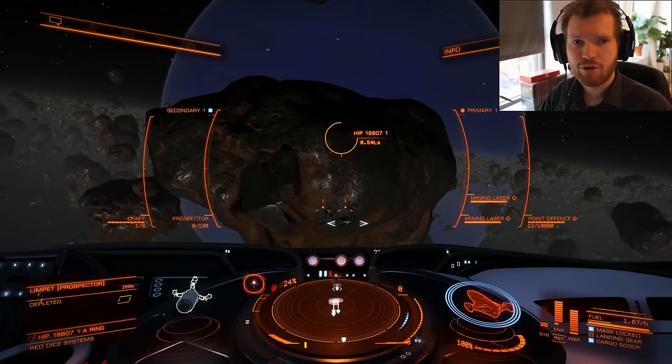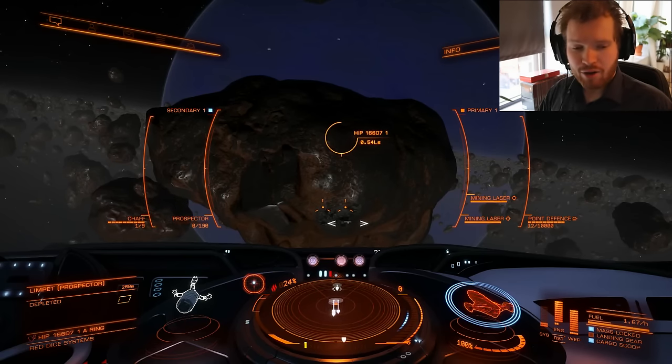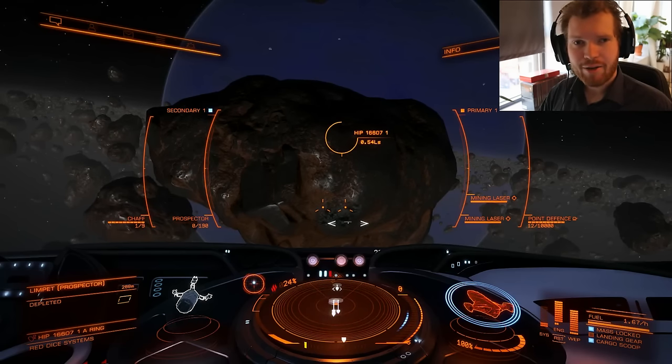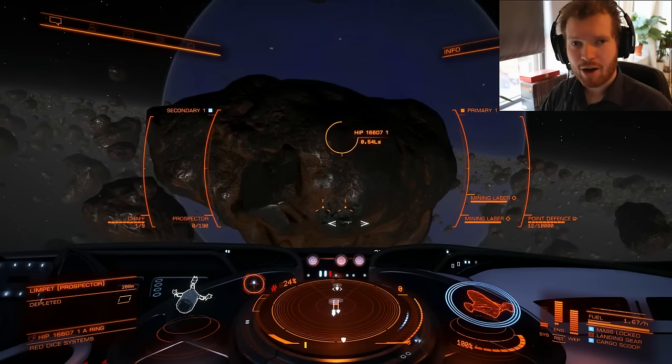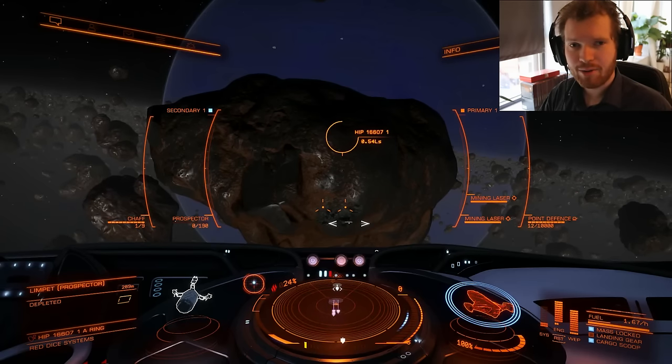Make sure to check the database for good prices, and check the mission board at all stations you dock at before selling your materials — you might get a better price and gain standing with local factions. If you have any tips and tricks I missed, post them in the comments below. If you found anything useful, give the video a like, subscribe to the channel, and until next time I'll see you guys in space.